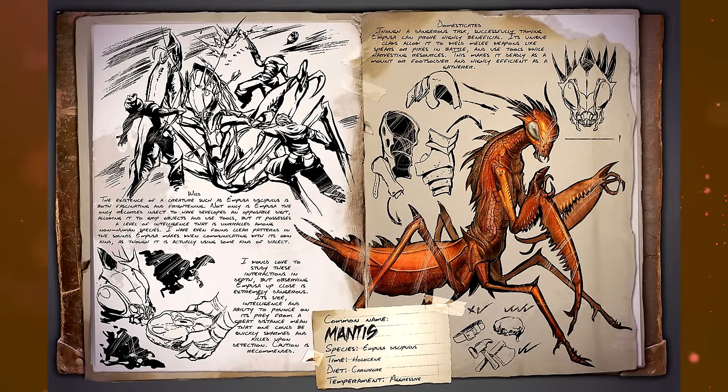Next up, the Mantis — a carnivore and aggressive. The existence of a creature such as this is both fascinating and frightening. Not only is it the only recorded insect to develop an opposable digit, allowing it to grip objects and use tools, but it possesses a level of intelligence unrivaled among non-human species. There are even clear patterns in the sounds it makes when communicating with its own kind, as though it has some kind of dialect. Observing these up close is extremely dangerous — its size, intelligence, and ability to pounce from a great distance mean you could quickly get swarmed and killed.